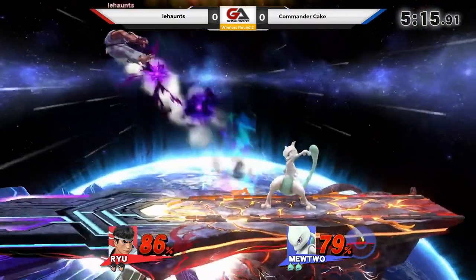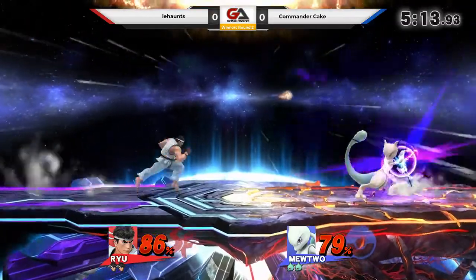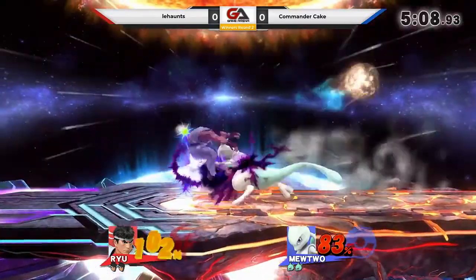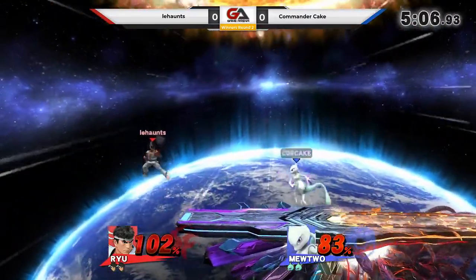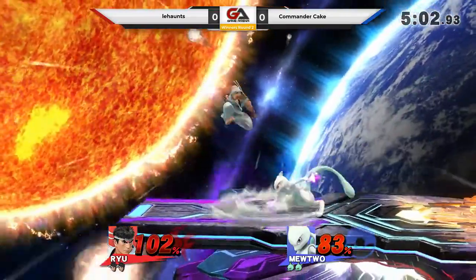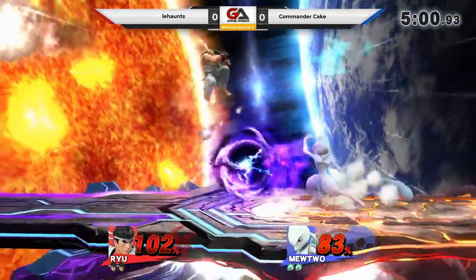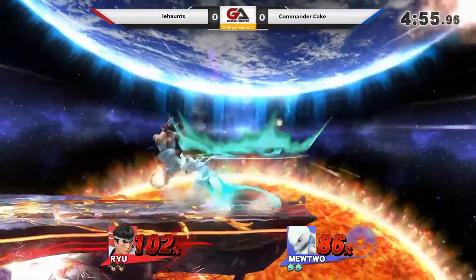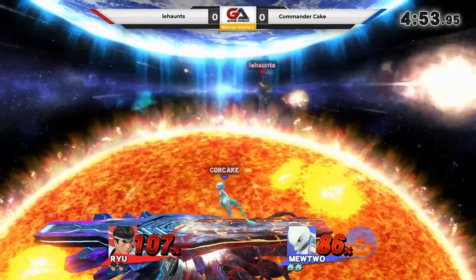He's not really giving him time to charge Shadow Ball. So Mewtwo doesn't have a ton of stuff that he can space with. They're both getting close, though.